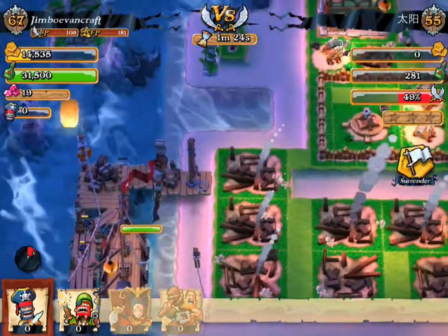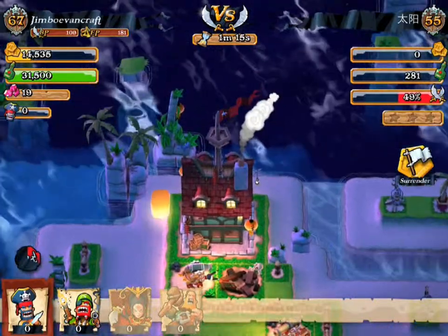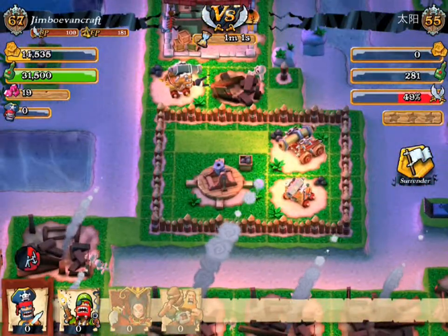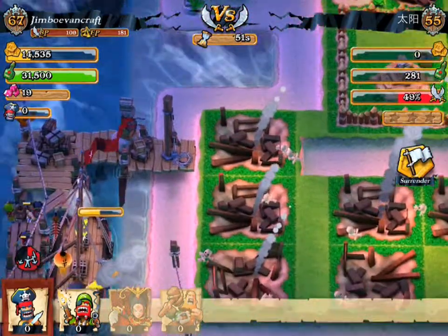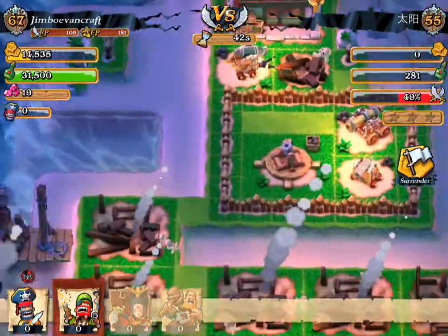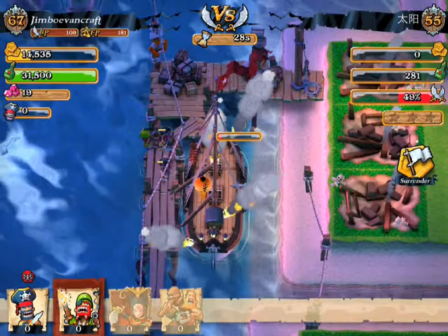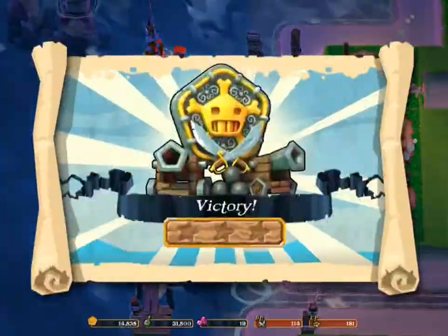We're at 49%, that is not good, so we definitely have to destroy this over here to make sure we get that 50%. The motors are really easy to pretty much defend against because one, they don't do a lot of damage, and two, they're really easy to dodge. We have 45 seconds left just to get that pirate ship, and then we should be able to win because we just need 50% to win the battle. Let's go ahead and activate our ability — we got a victory, one star!